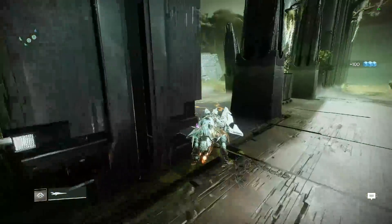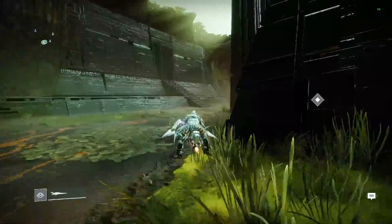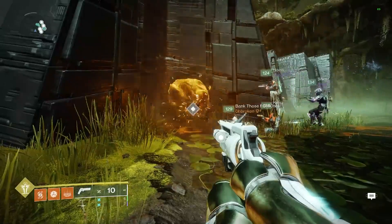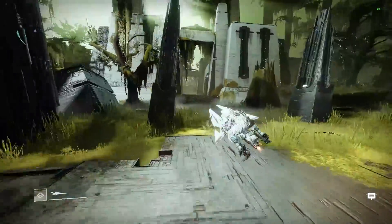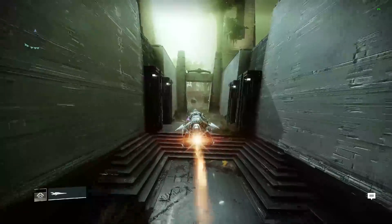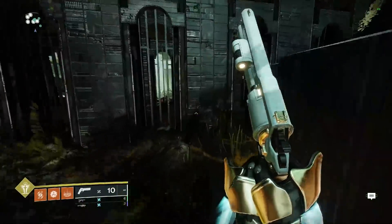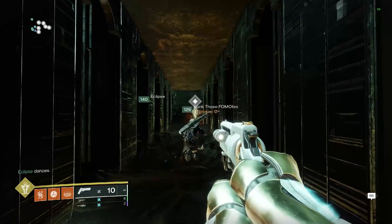Keep going on to the very next area where the barge usually stops and rotates. Right around the corner you're going to find the second darkness shard. Once you shoot that, move on to the third one — which is pretty easy to find. There's an objective marker on it. In the next area there's a little bridge, and it is underneath the bridge, so jump over, go into a knocked-out window.